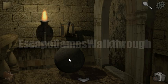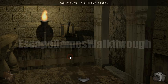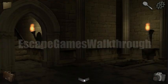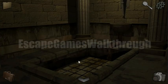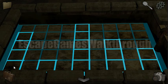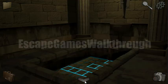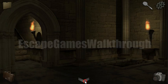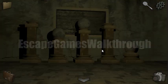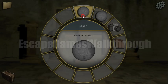We get the heavy stone, go back, and pour the water here. We can see hints of the levels: four, one, five, three, two. These are the levels — we need to arrange the stones on the columns in that room.